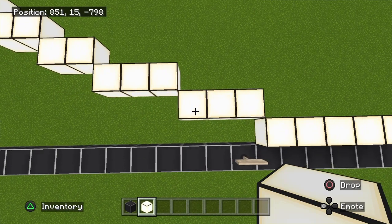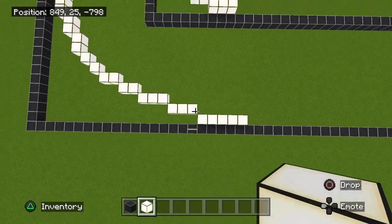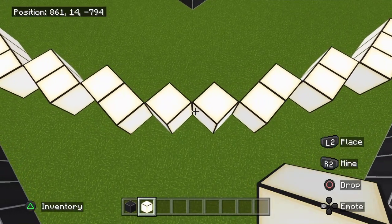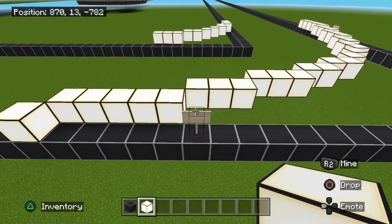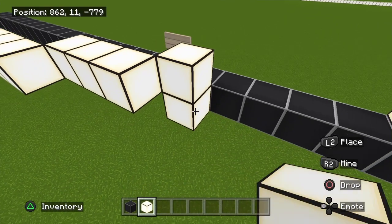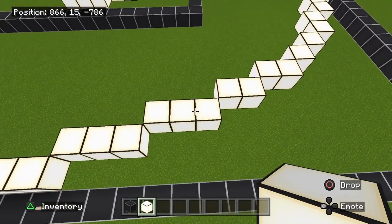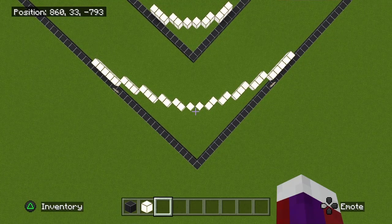Looking at these white blocks: this would be number 19, 20, 21, 22, 23 — block 18 is your reference. Go inwards and you have three, three, two, two. Off that two you have two diagonals. Now on the other side: from the 18th block, count up to the 19th, then one two three four five on the inside. You get five here, then three, three, two, two, and then the single diagonal blocks. Pause the video if you need to get that correct.